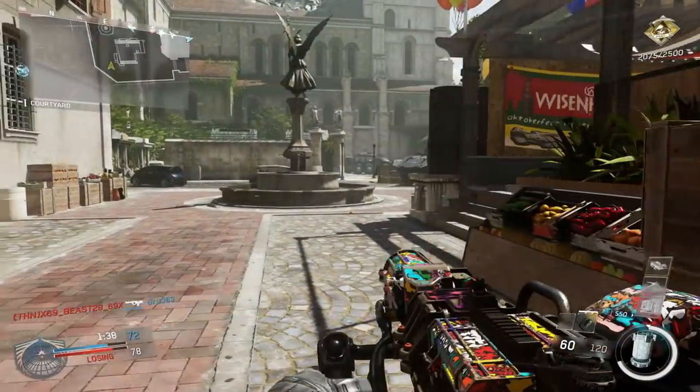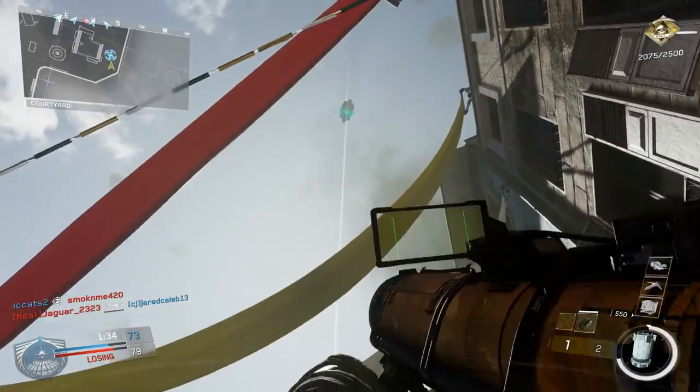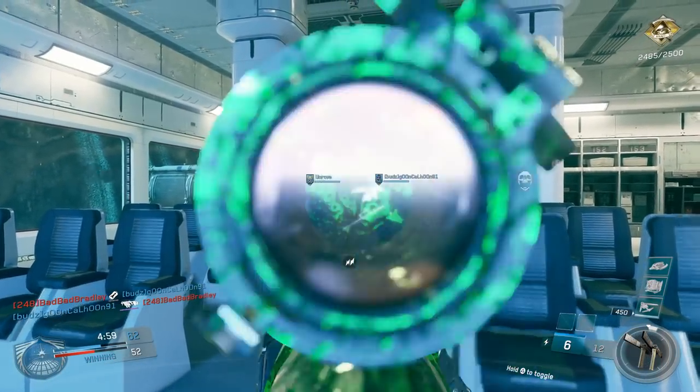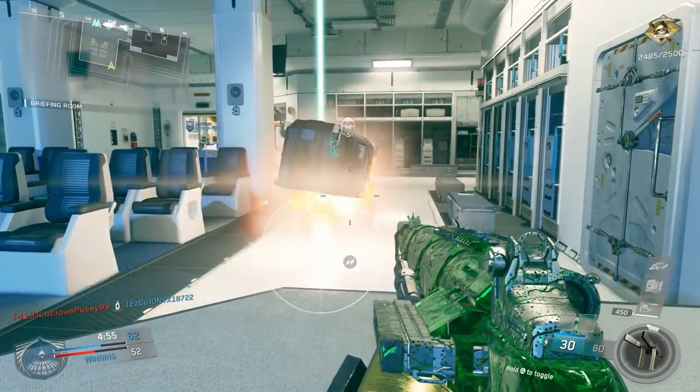Everyone has seen a drone package in the game before. They can arrive in two different ways: they can either come straight down from the sky, which occurs on wide open maps, or if the owner calls one in when they're inside an area with no open roof, they'll drop down to eye level and fly at that range until they find the drop zone.